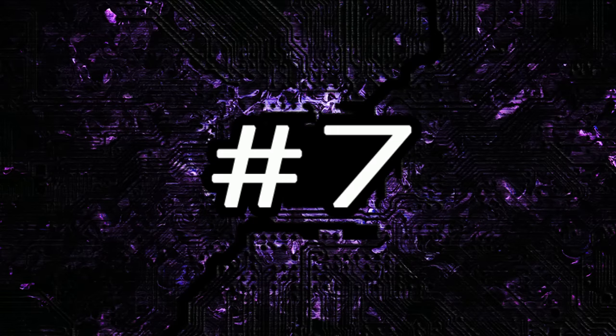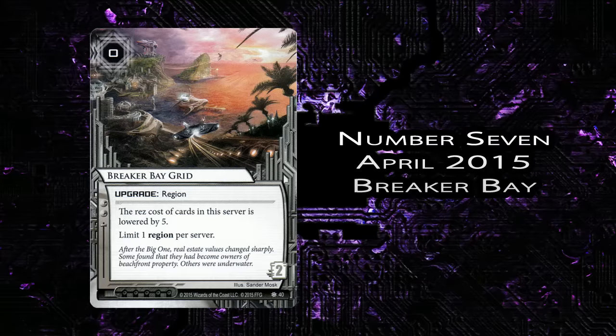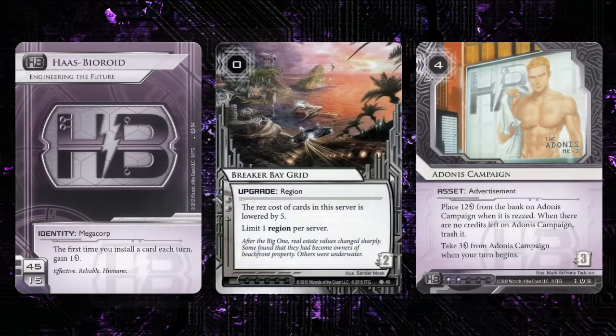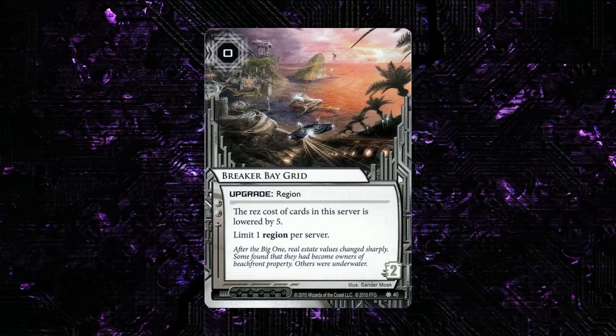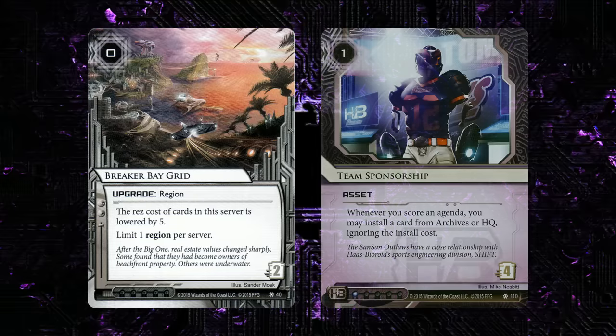Next up is my number 7 pick for the year, and that is Breaker Bay Grid from Breaker Bay. This card has had a lot to do with the rise of HB Glacier this year. It interacts really well with both Adonis campaign and Eve campaign, which are definitely two of the core economic tools within the faction. It's also nice because it gives you more blank cards to put into servers and make your opponent nervous that you're trying to rush out a 3-for-2. Plus, with Team Sponsorship in the mix, it's really easy to get the Breaker Bay Grid into position with your Adonis and create these second-tier remote economy servers.